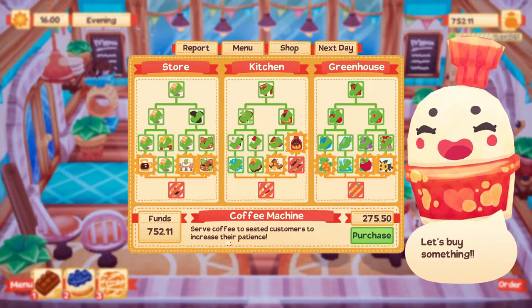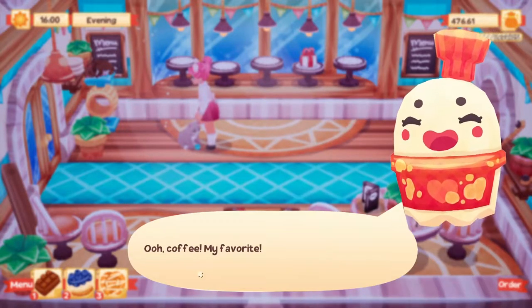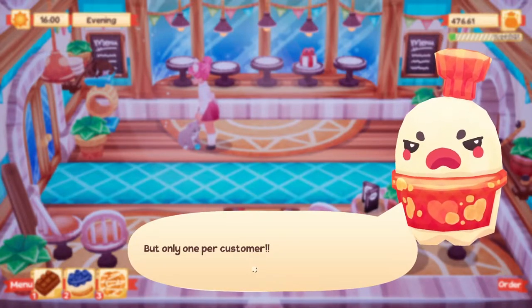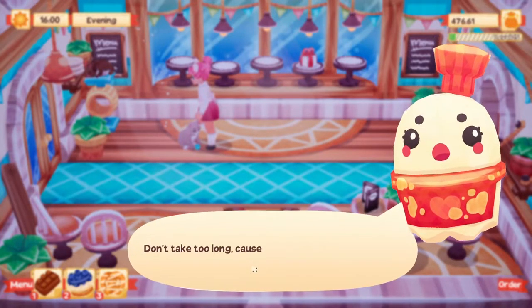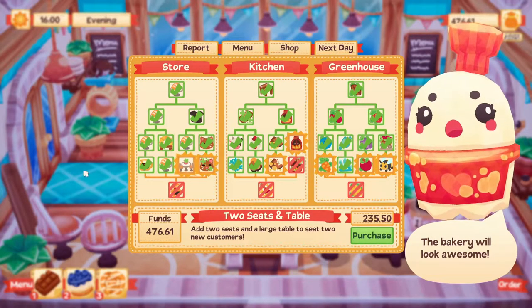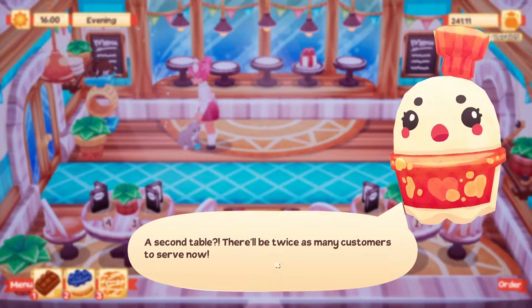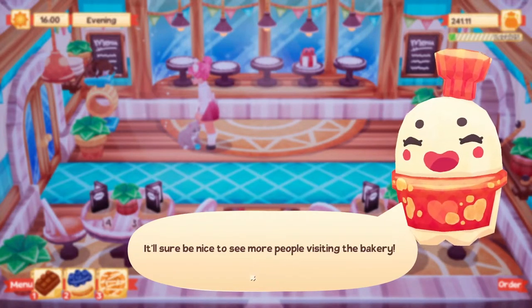The coffee machine helps customers increase their patience. Coffee - my favorite! You can now serve a cup of coffee to each customer, only one per customer. Once served, a customer will be much more patient and you'll have extra time to serve their order. We still have enough money, so let's get another table too. A second table means twice as many customers - I'm not sure if I can handle it but we'll see!